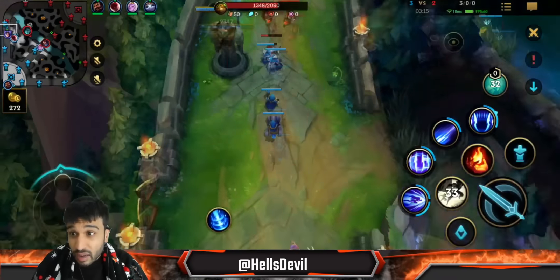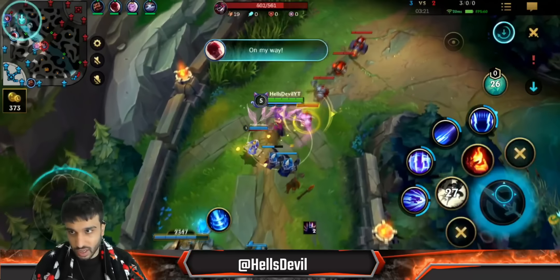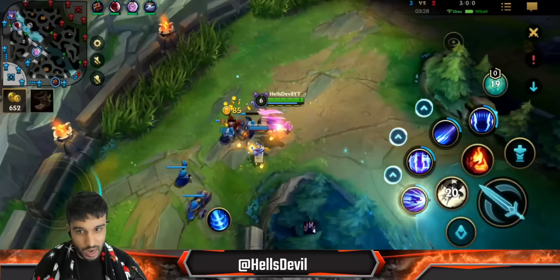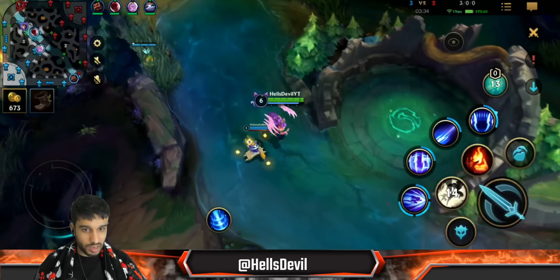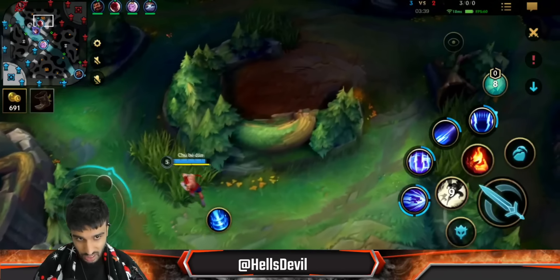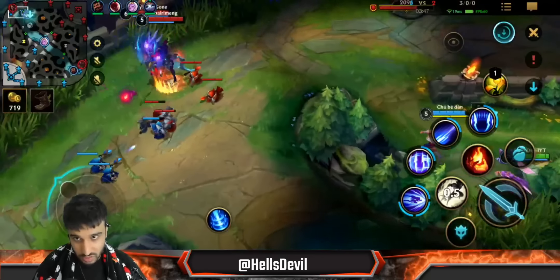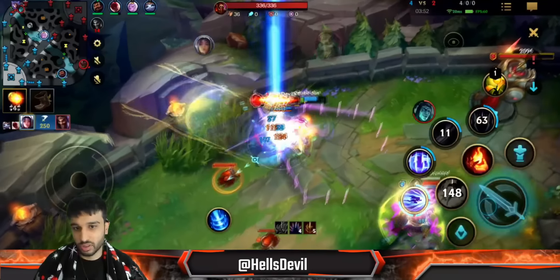I really recommend watching my full Irelia guide where I explain every single combo before even getting into games. Learn the combos in practice mode first. This game I don't know what happened — normally it doesn't go like this. It's going to take a hell of a lot of practice to play Irelia properly because she has so many different combos that work in different scenarios. This should have been a double kill here — I flashed just to hit both of them with the slow so they couldn't escape.